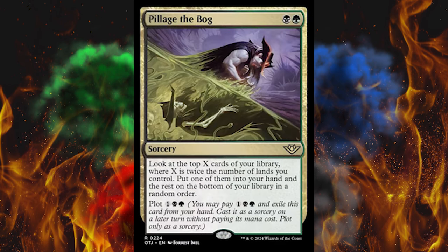Let's move on to Pillage the Bog. It's a 2-cost black-green sorcery. Look at the top X cards in your library where X is twice the number of lands you control. Put one of them into your hand and the rest on the bottom of your library in random order, and then plot 3. If you want a higher shot at it — just a combo enabler. If you're gonna fetch something just go fetch it, but this is like half the cost of the average tutor card, so sure.